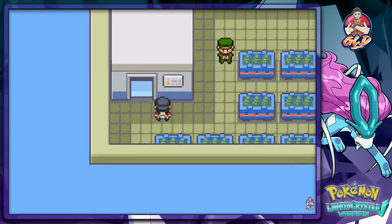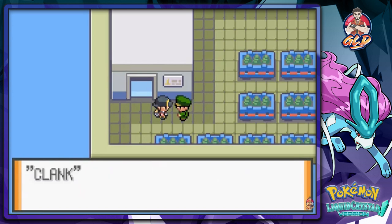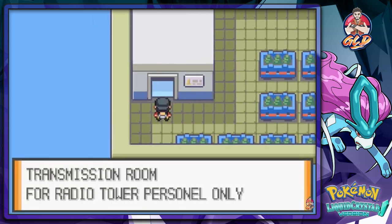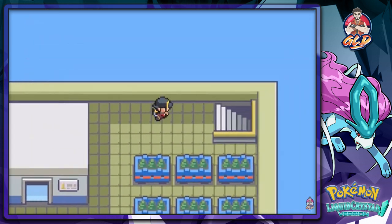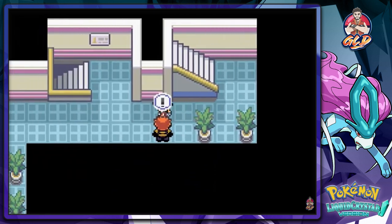The wild Zapdos fled — it was about to attack and then just ran off. Something clanked from downstairs. This is the transmission room and — wow — Team Saturn is here. They really knew how to fill out this game's story.